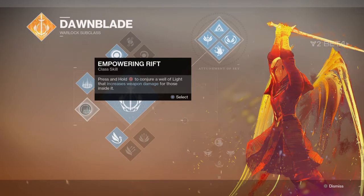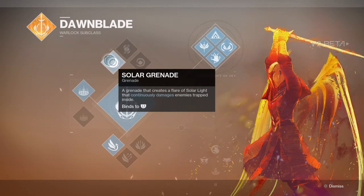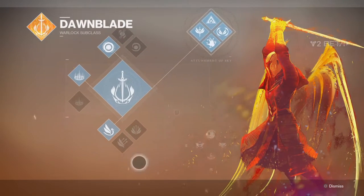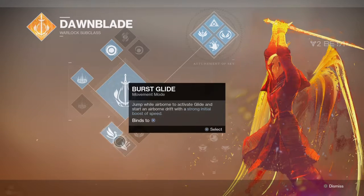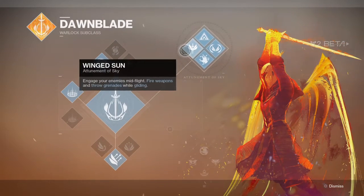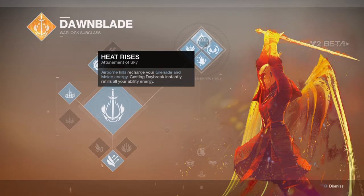Conjure a well of light that increases weapon damage — I'll probably take healing. Creates a flare, solar light. Solar grenade probably. First light, strafe glide — start airborne drift with strong directional control, strong initial boost of speed. And then engage your enemies mid-flight — fire weapons and throw grenades while gliding. Airborne kills recharge your grenade and melee energy.